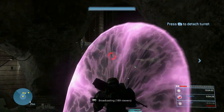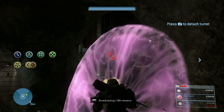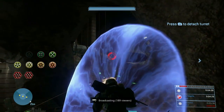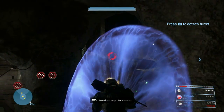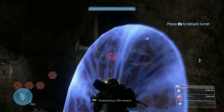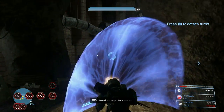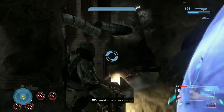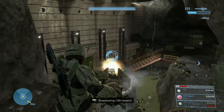We throw the deployable cover in front of the turret, and then shoot at the opening of the pipe where the drones are flying out. We can shoot through the deployable cover, but they can't shoot back at us — so it makes this fight 100% safe, super easy. Sometimes they all die really fast and your teammates kill the other drones quickly, and you can just cruise through this section.